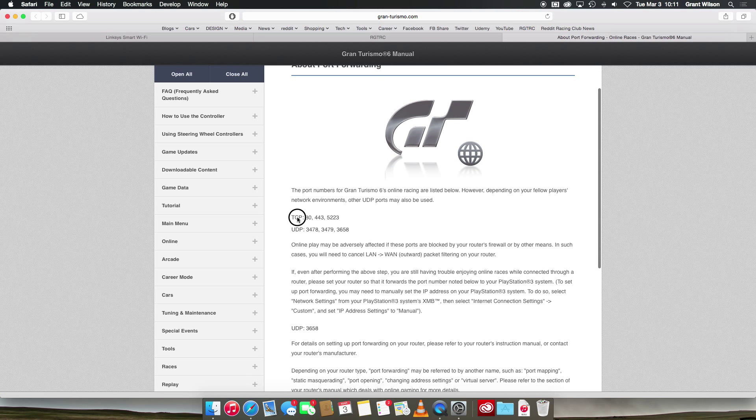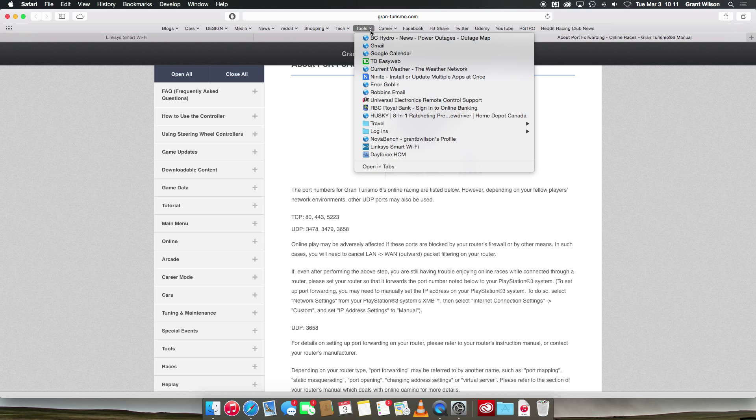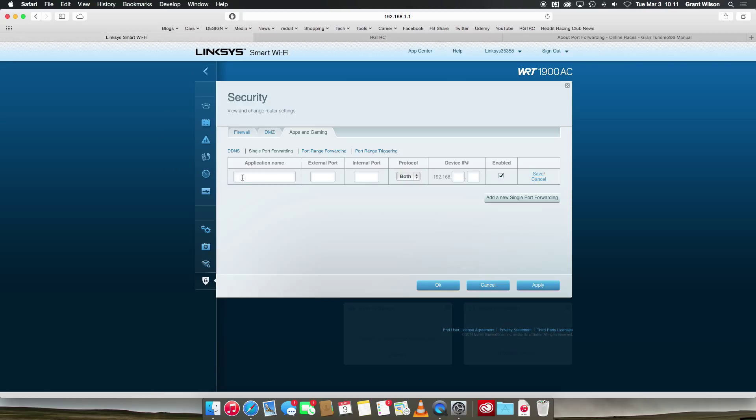Here are the numbers: TCP ports 80, 443, and 5223; and UDP ports 3478, 3479, and 3658. Just write these down — don't bother copying and pasting. I have them written down here. Go back to your page and we'll start entering these in.